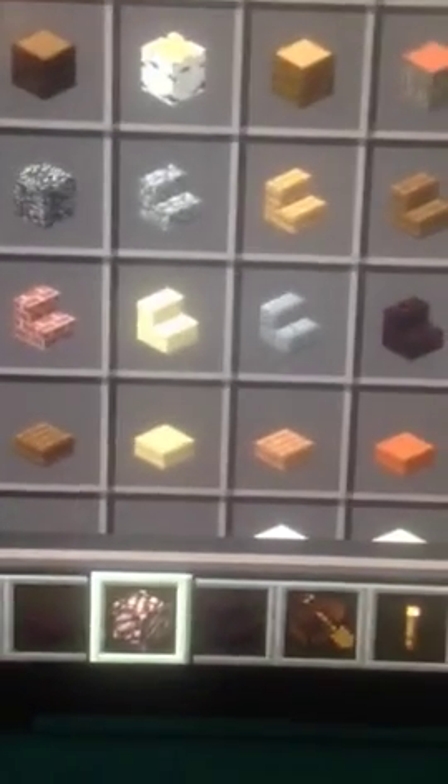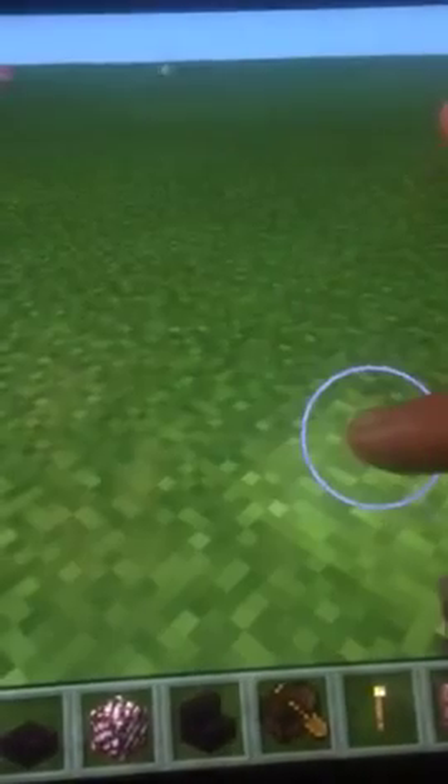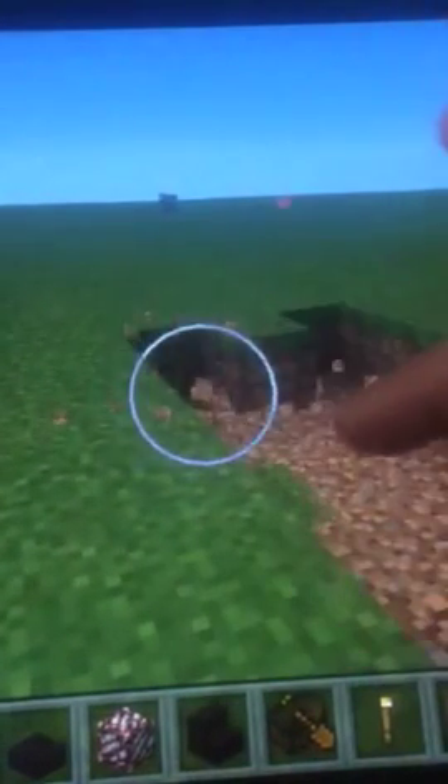Over here under all blocks, you see all these normal plain blocks, but here are some new ones. We have nether brick stairs, nether brick slabs, nether quartz ore, and soul sand. Soul sand is the stuff that you go really slow on — I'll do a little demo.